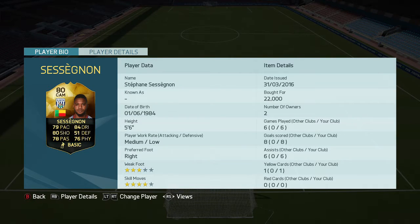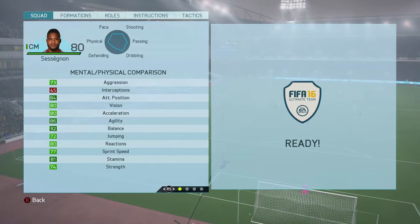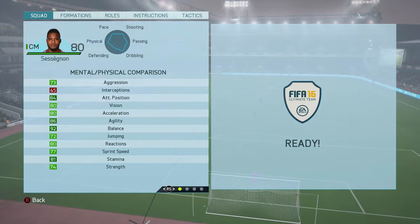In terms of his base stats, he has 79 pace, 84 dribbling, 80 shooting, 51 defending, 78 passing, and 76 physical. Jumping into the in-game stats now, he has so many greens — 86 agility and 92 balance are massive standout stats, and 74 strength on a CAM isn't bad either.